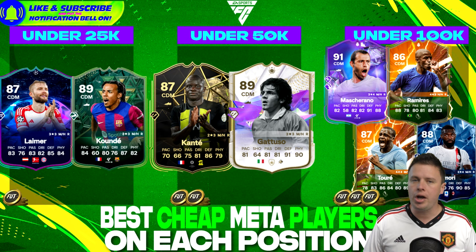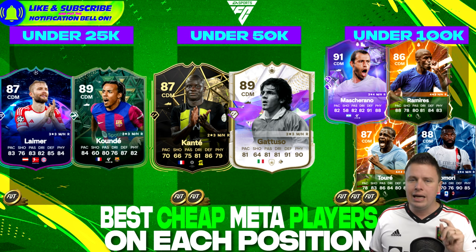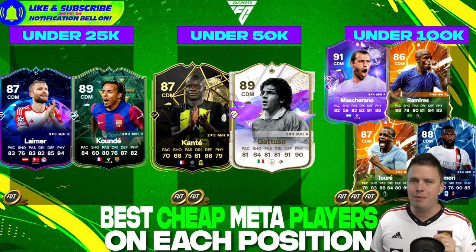We go to the midfield, starting with the CDMs — the players you want in front of your defensive line. In the Bundesliga, Leimere is the best choice. In La Liga, Jules Koundé is the best choice for less than 25k. Players with those qualities are available for such a cheap price. Want to go up? You can do that with N'Golo Kanté and Gennaro Gattuso. By the way, let me know — if Kanté retires, should he get an icon or a hero card?